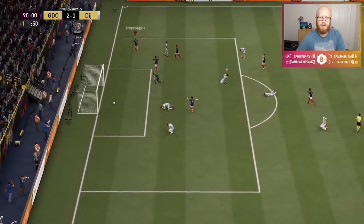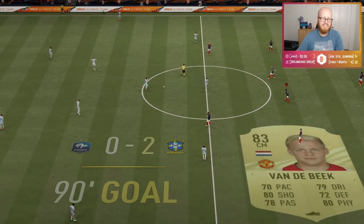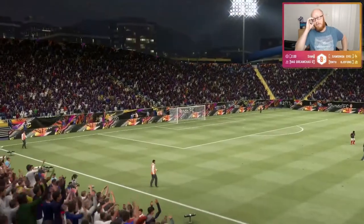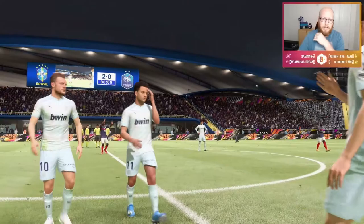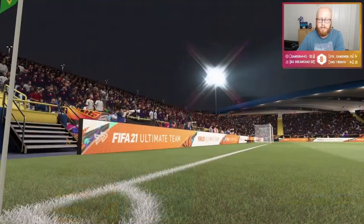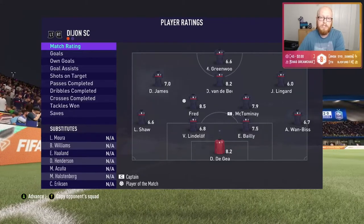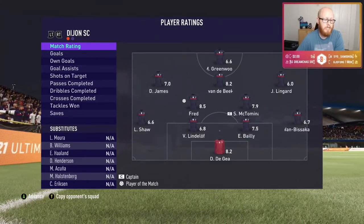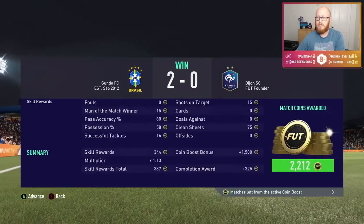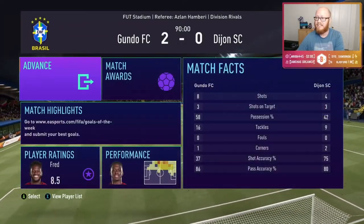Right at the death, we get one! That Directed Pass and Go came off perfect for us there, and Donny van de Beek finishes that fantastically. You can see just how important it's going to be this year — it's definitely something I'm going to look to implement into my game. It's obviously made a huge difference, and this is just very early doors. We're not even working with any amazing players — just a bog-standard Manchester United team. Definitely something you guys might want to try.